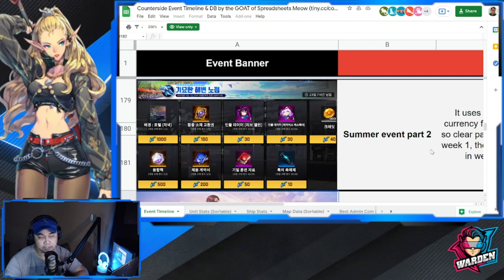For part two the currency would be your dolphin. As you can see, there are three currencies in the summer event. The rubber ducky won't be usable here — you'll spend that in the part one store. This part two store includes a wallpaper, and next you have apt cores, then shards for Live Allen, and this one is for Aria.